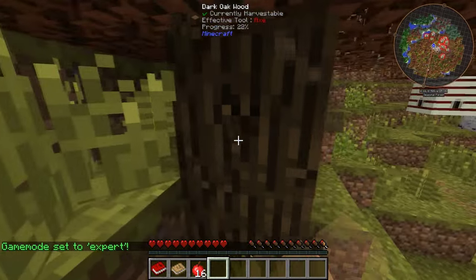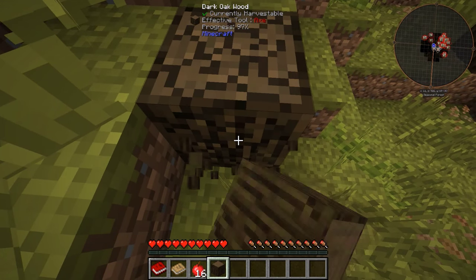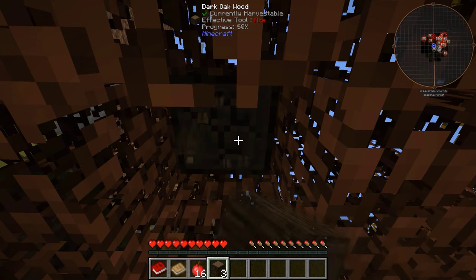What does that mean? I have no clue. Let's punch a tree — sounds great. Look at the little progress bar at the top — oh, that's nice. I like that. Are those zombie pigmen on the map? And magma cubes? That's a little scary.